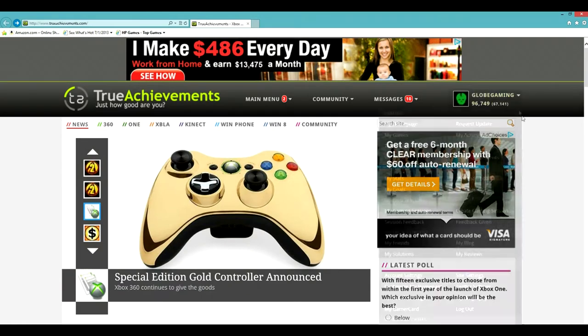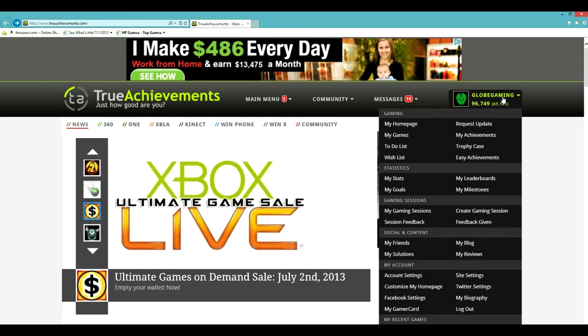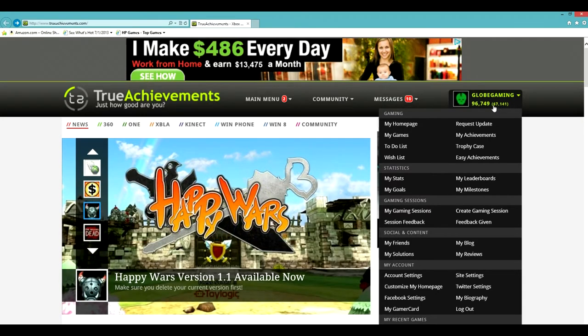So the first thing - go ahead and link your account with TrueAchievements. It's free to sign up, it doesn't cost you anything. It'll link your gamer score. All you need is your Xbox email for it to verify, and then you can use whatever password you want - it doesn't have to be the same as your Xbox.